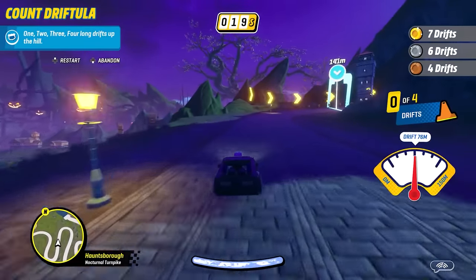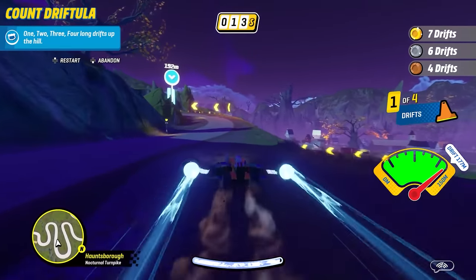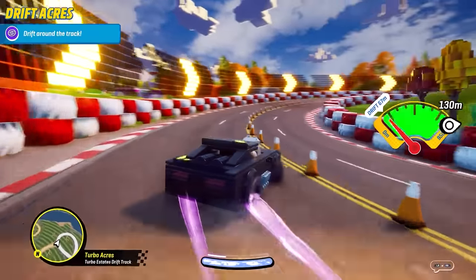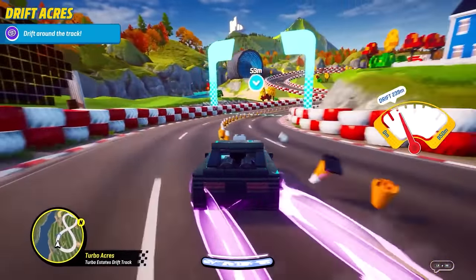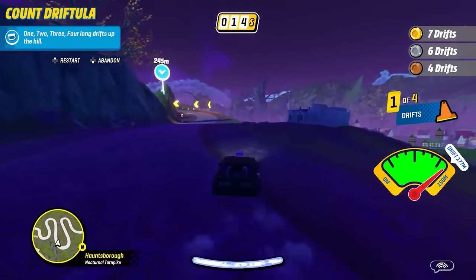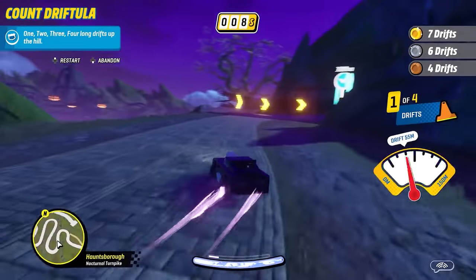Drifting is executed in a slightly peculiar way in 2K Drive. By default it requires you to hold both the brake and throttle at the same time throughout an entire drift. It's actually very easy to grasp, but it does feel a little odd to have the brake squeezed fully down for considerable parts of a race. It's possible to switch to a more typical tap-to-drift mechanic, but that's a little less predictable, and I found my drifts ending perpetually, leaving me to battle understeer or jam down the brake mid-corner to get another drift going.